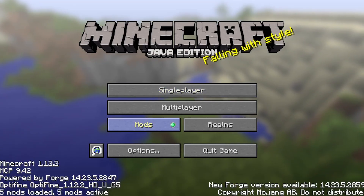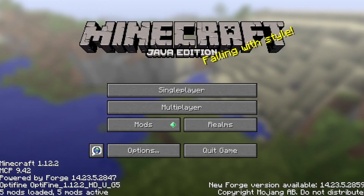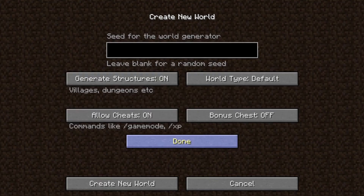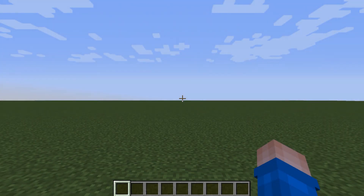When we click on mods you can see that Minituria is ready. It does also have Optifine but don't worry. Let's go ahead and create a new world on Creative. Make sure it's super flat if you want to do that. Turn the structures off, leave the cheats on and then create a new world. Again this might take a little while but once you're in the game it's ready - it doesn't look like it's ready but it is.